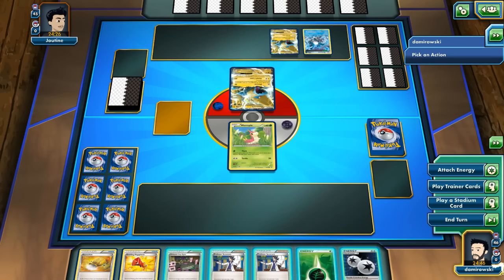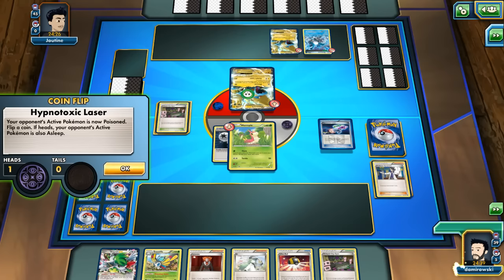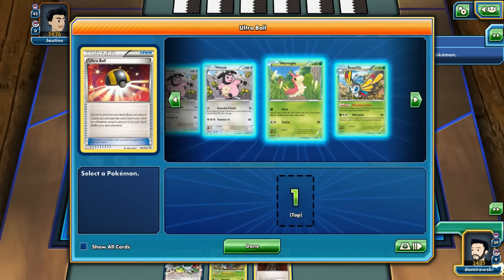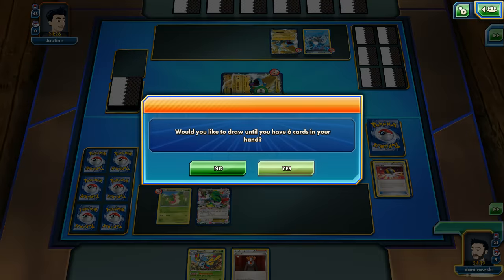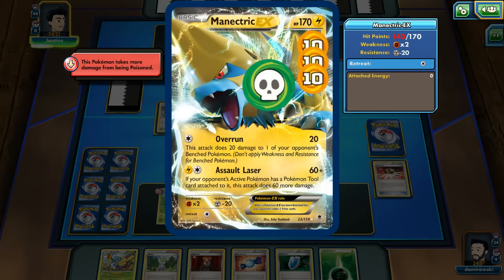There's a Mega Manectric. I start with Virbank City Gym and Double Colorless Energy. Let's go Sycamore - there's a Hypnotoxic Laser in my hand. I hit Heads! I also have another Wurmple in hand. Let's go Ultra Ball for Shaymin - draw up to 6. Really nice, there's a Rare Candy, so next turn I will be able to evolve if I survive. There is 30 damage on Manectric EX.